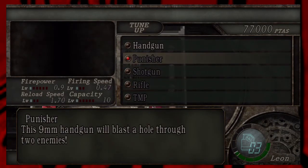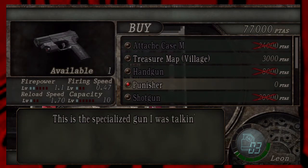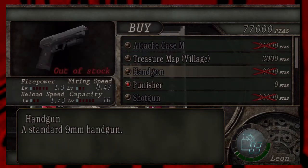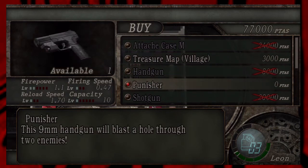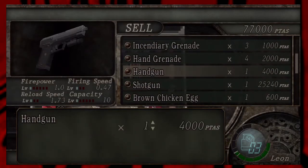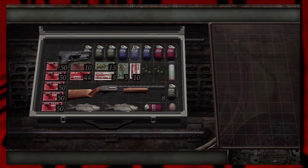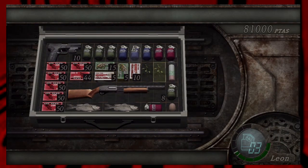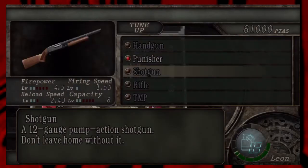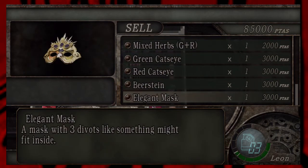For shooting all those medallions we got this little weapon — the Punisher — and it's for zero pesetas. This gun has a free upgrade and compared to our stock handgun it is stronger and barely reloads any slower. It's pretty much better in every way. So what I'm going to do now is sell my handgun and get the free Punisher. It takes up the exact same amount of space and it's just better overall — it's not my permanent handgun but you can't argue with free.